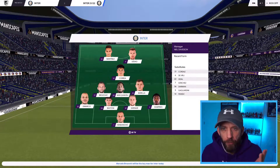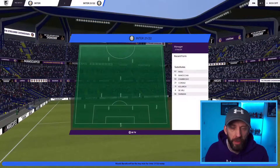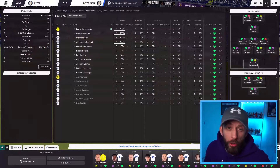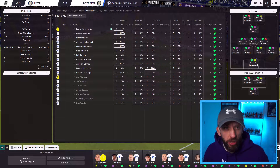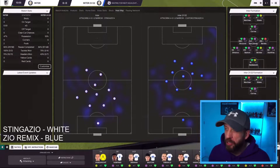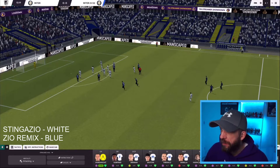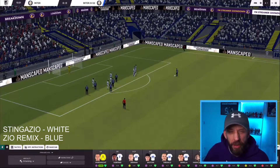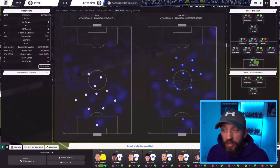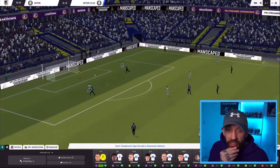No opposition instructions — just let it flow. Inter 2122 is the Zeo Remix. Stinger Zeo, the original, are playing in white; Zeo Remix are in blue. The Remix boys have a free kick — Hakan steps up and hits just over the bar. Looking at the stats in the top corner, it's pretty much 50-50, same amount of shots each.